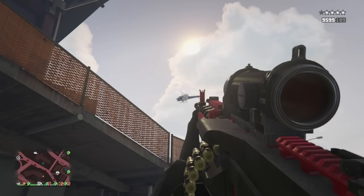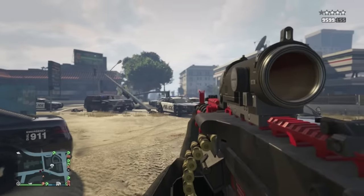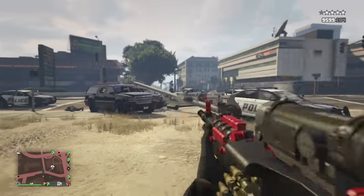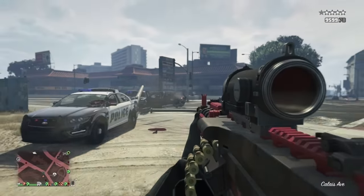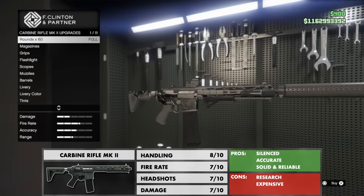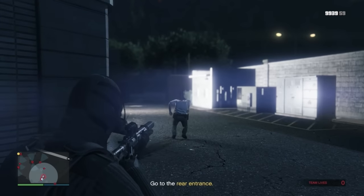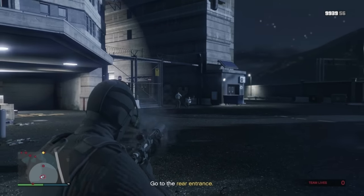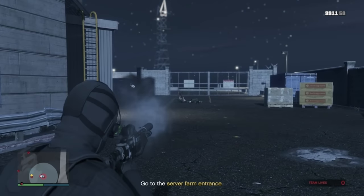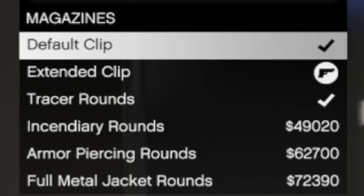In first person the range is very good and the lack of recoil makes the Combat MG MkII a monster. Every loadout also needs a silenced rifle, and there isn't many better than the Carbine Rifle Mark II. Very easy to use and highly accurate, it's great for those pesky stealth missions. You have the option to equip special ammo but this won't be necessary if you're only using it for stealth missions against NPCs.